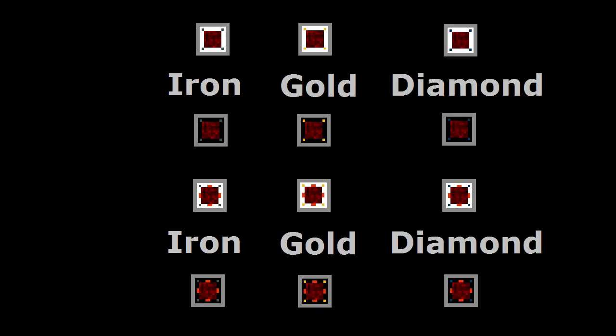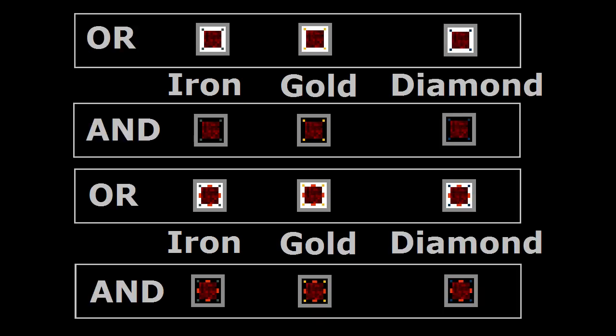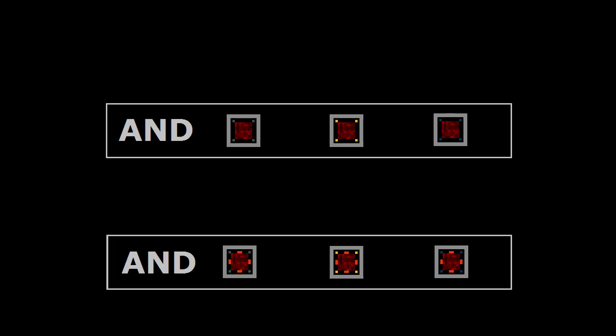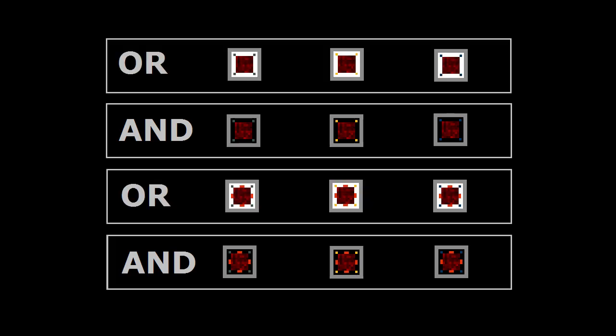All iron, gold, and diamond gates will have both OR as well as AND variations. This is clearly stated in the gate's name, but on top of that, they're also color-coded. AND gates are black, OR gates are white.